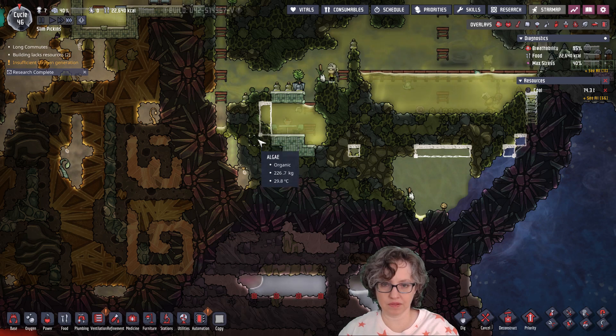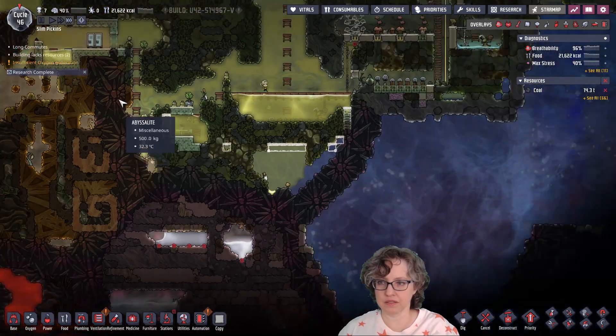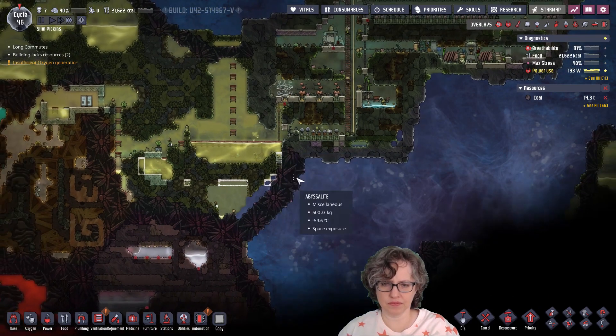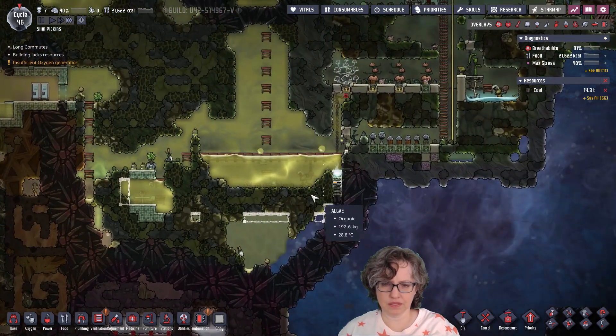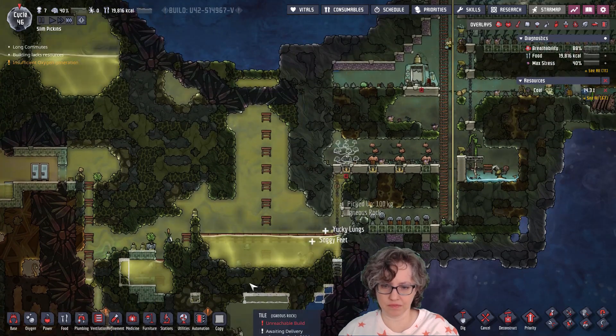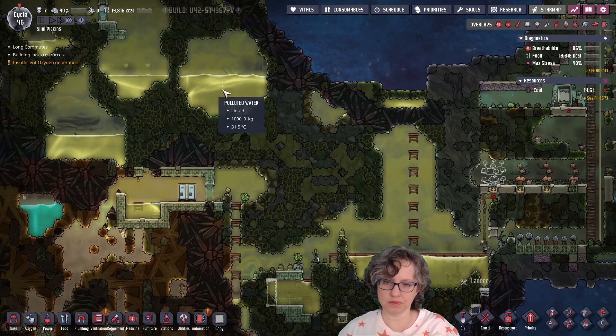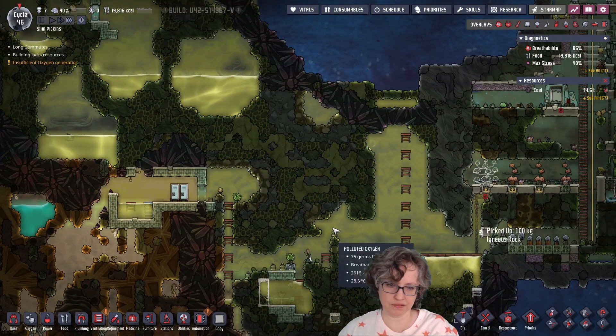This slime doesn't have slime lung in it. So the point of all this — for one thing I can dump this in and have access to this water. But I'll also be able to dump some of this at least eventually.